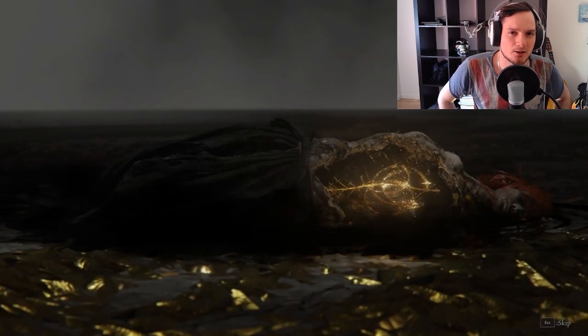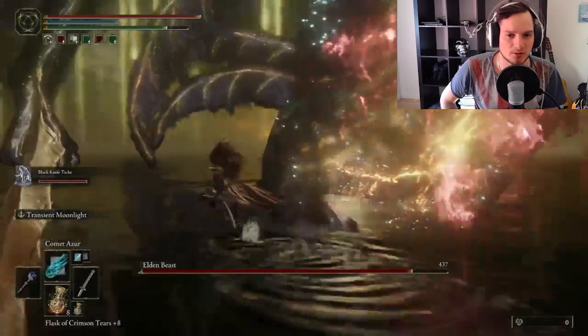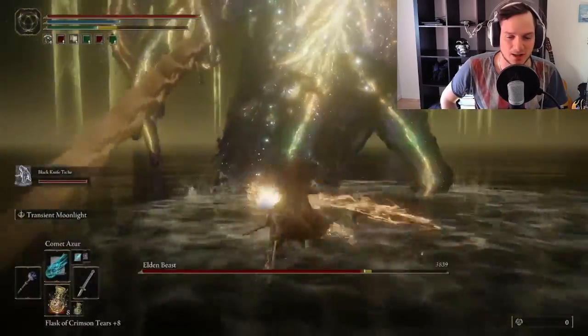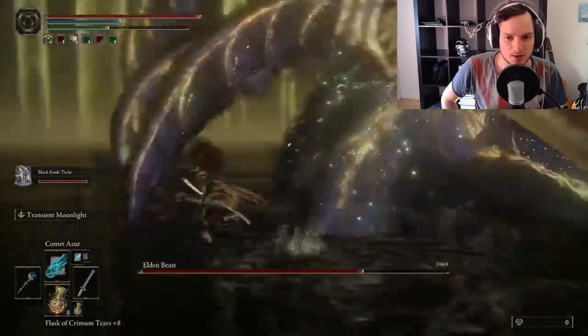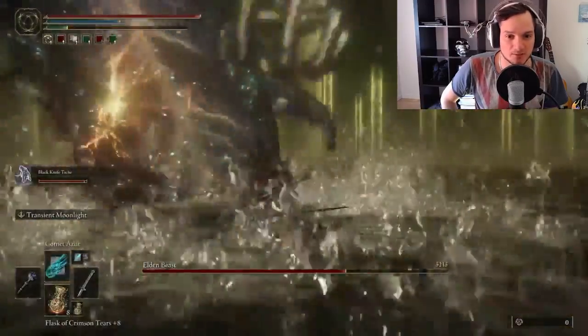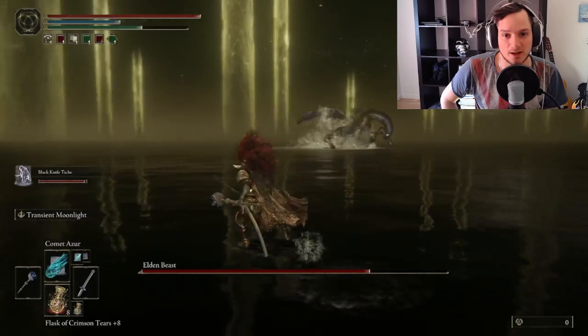Now for the second phase it is a little bit tricky because as I said there is no real cheese, but this is by far the easiest way — you just try to always stay behind him. Look at the Black Knight Tiche bloodloss buildup here. It's insane. Already 3,000... 4,300 damage taken on this boss, which is insane, and I have almost not hit the boss at all.